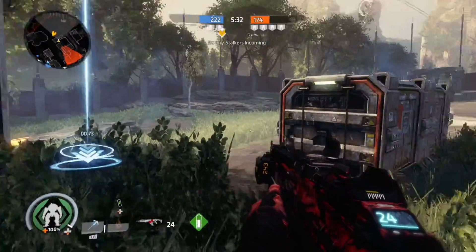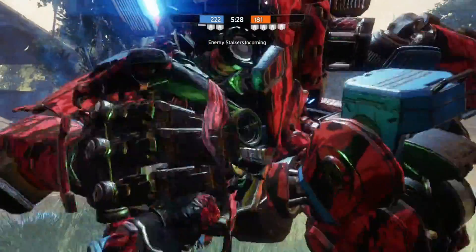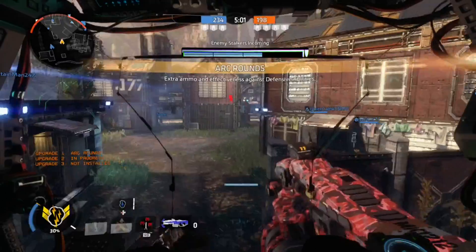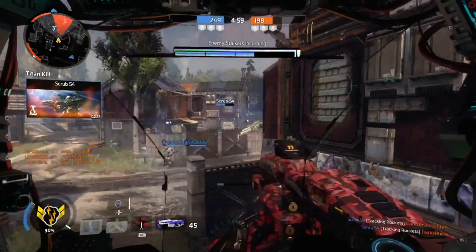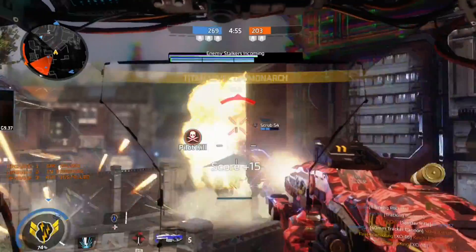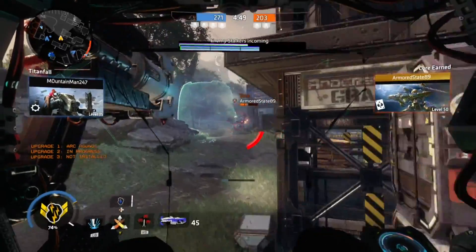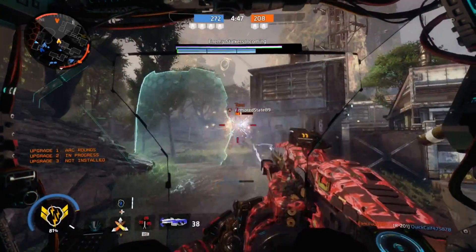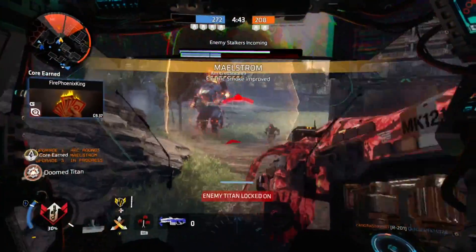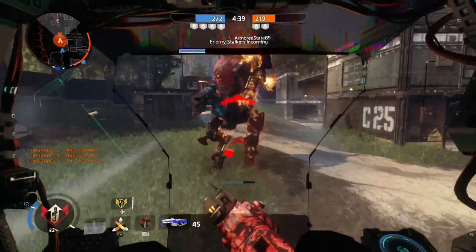You get 20% on top of the 30% you already get when you get inside the Titan, which is really cool. Here we can see that this Titan was trying to put up his energy shield, but the Arc Rounds was already draining the shield — the shield was already red, but it had changed it even more. This was really incredible. It works with Tone shields too, so definitely try it out.